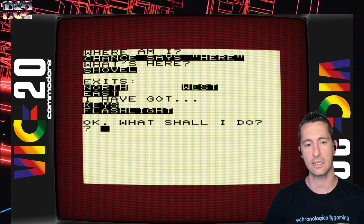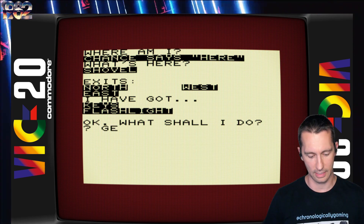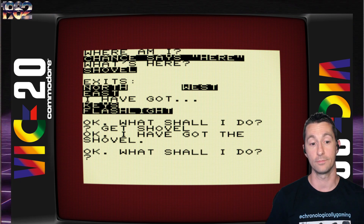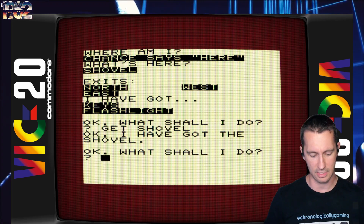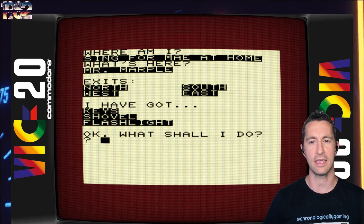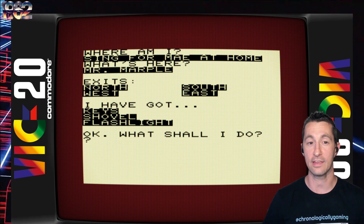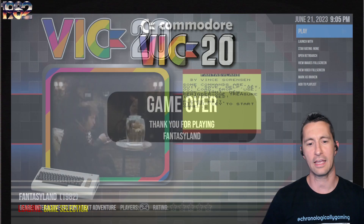It doesn't understand 'E' for east or 'S' for south — you have to type the whole thing out. Where am I? 'Chance says here.' What's here? Shovel. 'Get shovel' doesn't work. Most of the time, a text adventure game tells you what you can get with a shorter description and it works. Doesn't look like that here. And what kind of fantasy is this? We're in London? It doesn't really seem like a fantasy adventure game. The text parser needs some work — I don't think I could enjoy this too much longer.